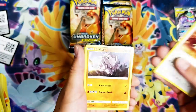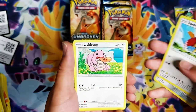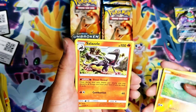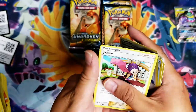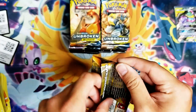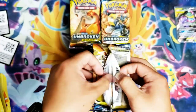Doduo, Rhyhorn, Meltan, Spearow, Lickitung, Hooper, and a Salamence non-holographic. Chip Chip Ice Axe, Samson Oak, and Janine. Come on, Charizard — you guys can do it!